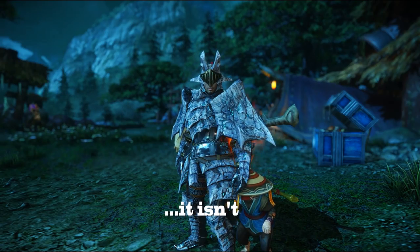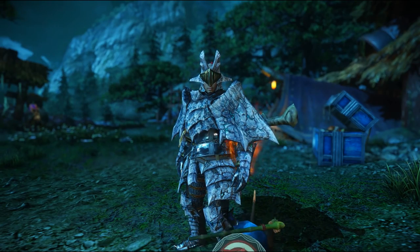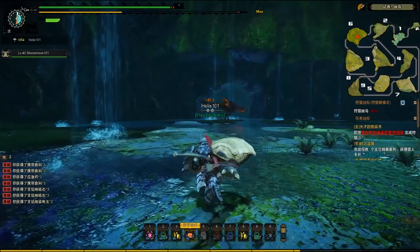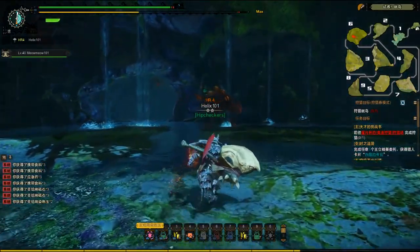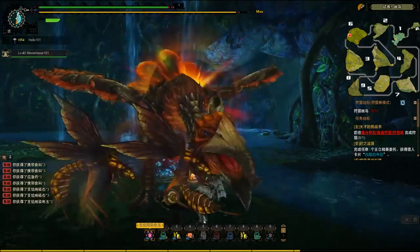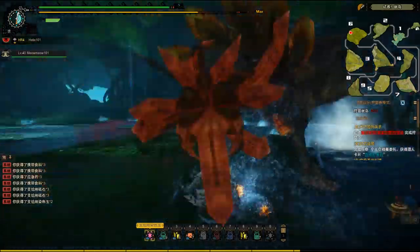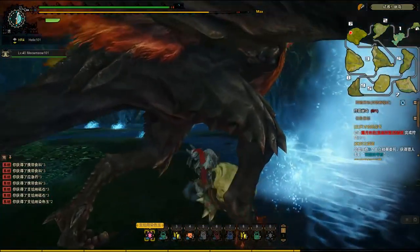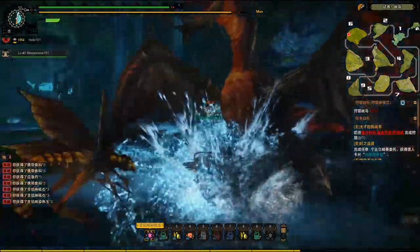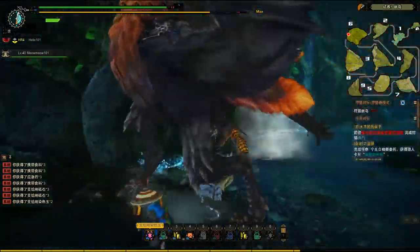Our next hunt today is a Monster Hunter Online unique creature — it's called the Hypnocatrice. It's a lot like the Yan Cuckoo, except it uses sleep abilities like Sleep Spit, and it sends little pools of spit all over the map that put you to sleep if you walk in them, so you gotta be careful. He also has his own movesets as well. We found the Hypnocatrice. If you do the secondary charge, you get a bit of a lunge, and then you can follow up by hitting the triangle button and combo into your regular string of hammer moves.